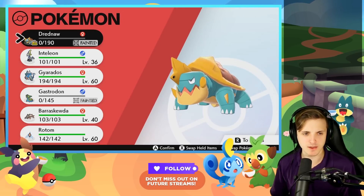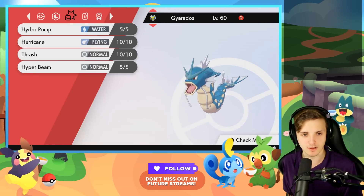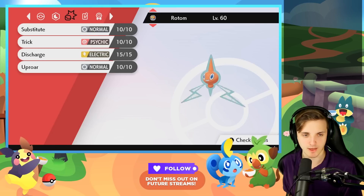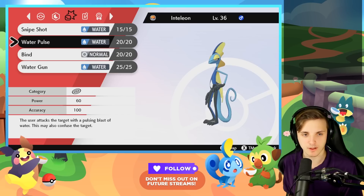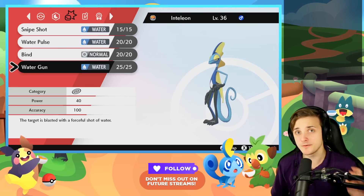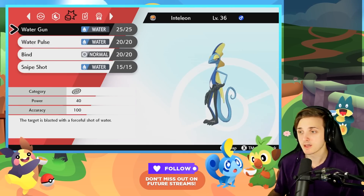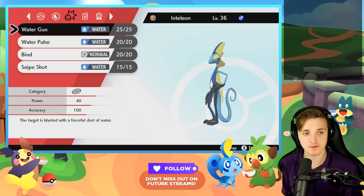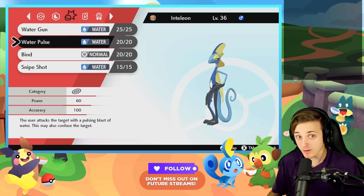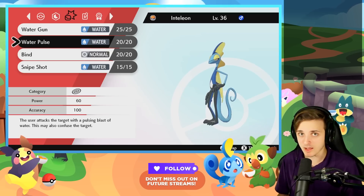The other thing is to find a move that has a ton of PP. Say we have Inteleon on Route 2 — you'd want to use Water Pulse or even Water Gun. Take Water Gun, press A, and move it up to the first slot, because when you run into a Pokemon all you do is mash A since it's the first slot. You save yourself the menu time. It sounds trivial, but if it saves you two seconds per battle, over 500 battles that saves a lot of time.